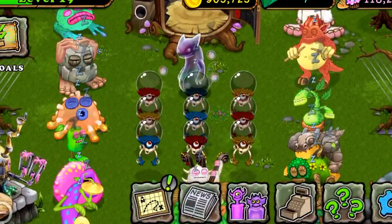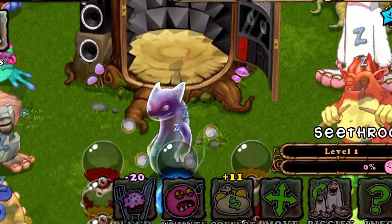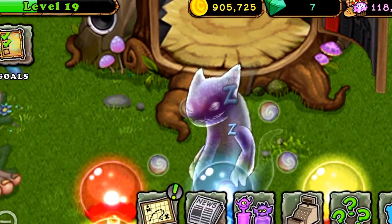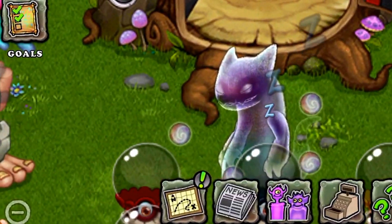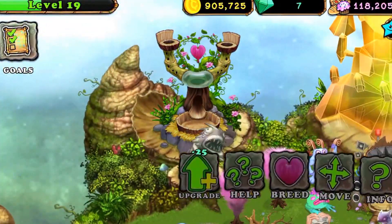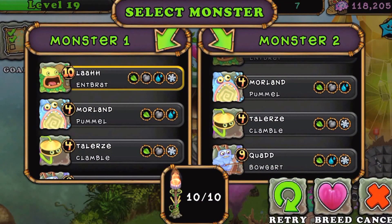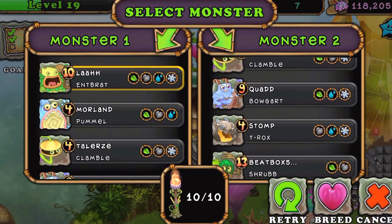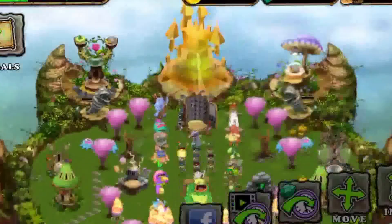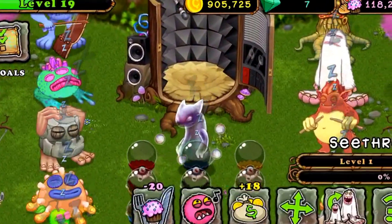I'm going to tell you guys how to get the ethereal monsters. The first one — I don't know how to pronounce it, so I'm not even going to try. What you do is you breed an Entbrat with a Pummel, Clamble, Bowgart, or T-Rox — you can pick any one. That's only eight hours, but if you keep trying, you're going to end up getting him.